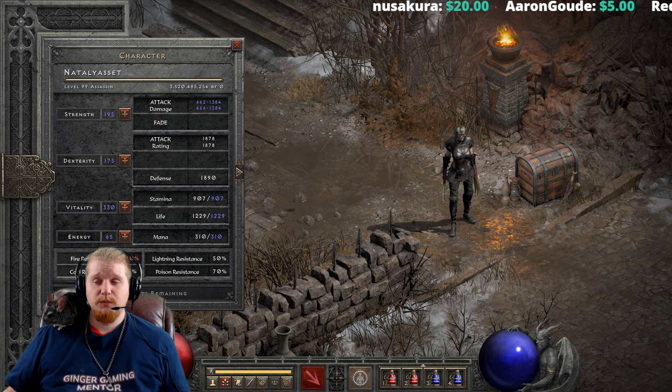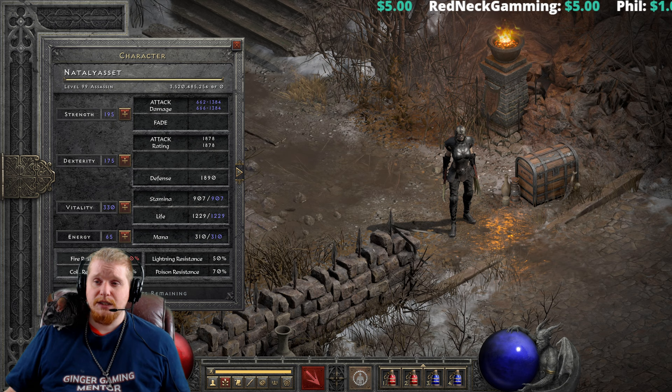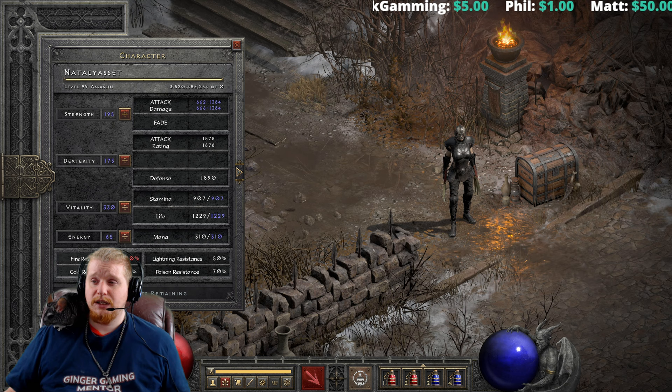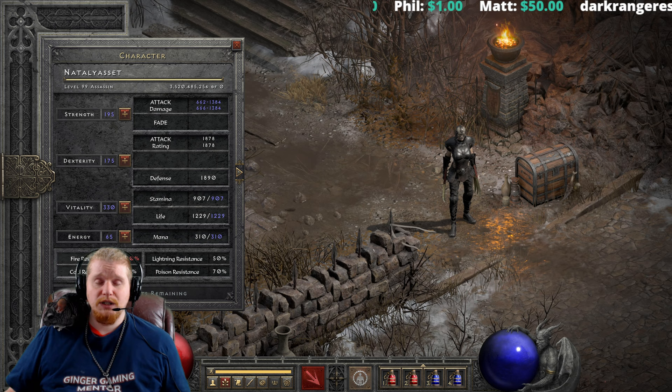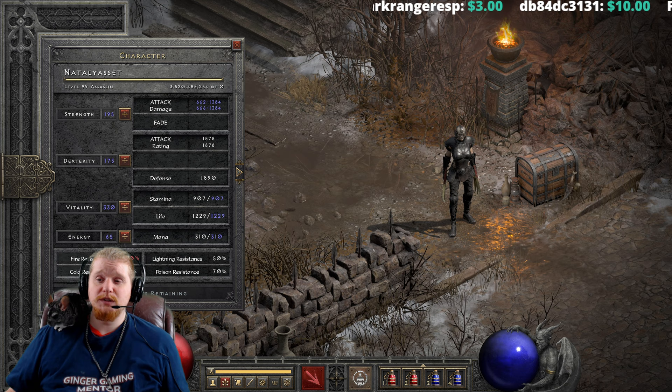Weapon Block does not apply when you are in Werebear form, so if you equip the Fury weapon and transform, it does not apply. It does apply to missiles and melee/ranged attacks, but it does not apply to the following sources of damage: Charged Strike, Claw Viper attacks, and Reanimated Hordes. It also will not block Attacker Takes Damage or Attacker Takes Lightning damage effects, and returned damage from Thorns, Iron Maiden, Iron Golem, and Spirit of Barbs.